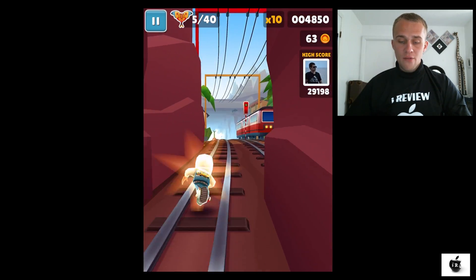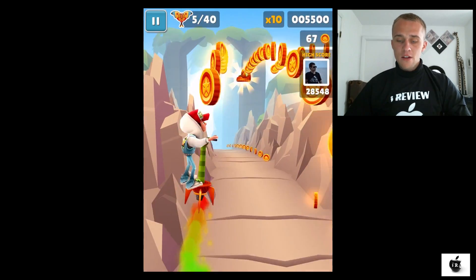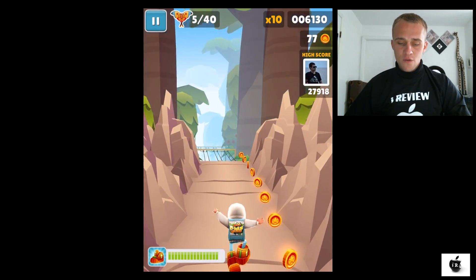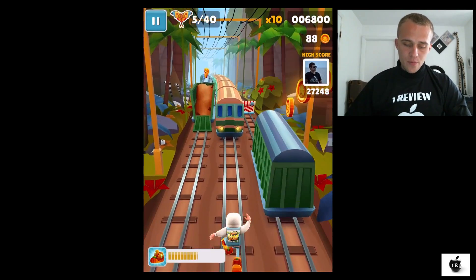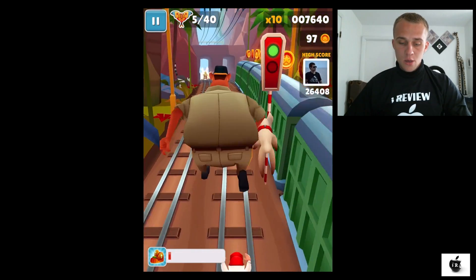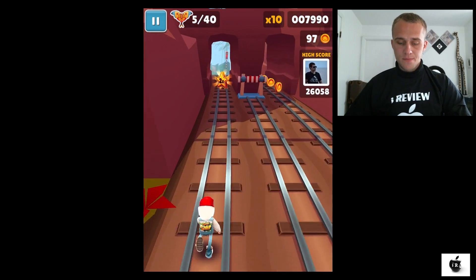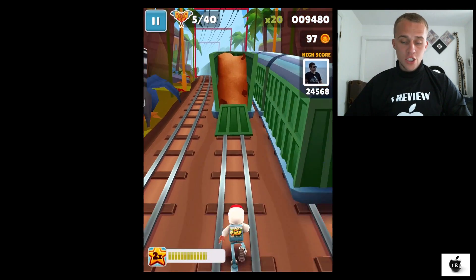There's another power-up right in front of us. Let's get that and let's jump in the air. There are our shoes — let's get them to be able to jump over the train. We almost got under the train, which is not good. No more shoes, so we keep running just straight.